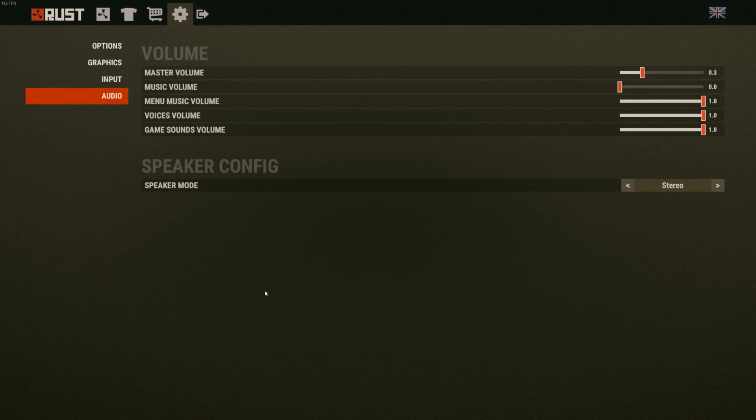The music options in game need to be independent of each other. I want to hear menu music because it's nostalgic and I love it, but I don't want music in game because it impacts my play and my ability to listen to other players. What's shown here is that my menu music volume is already at full but I have no menu music at all, and then when I drag the music volume up it starts playing in the menu all of a sudden.